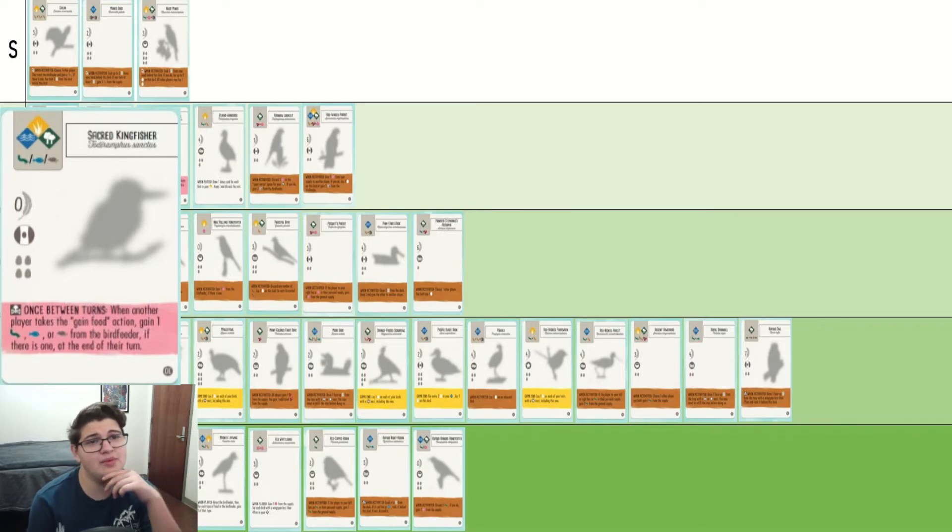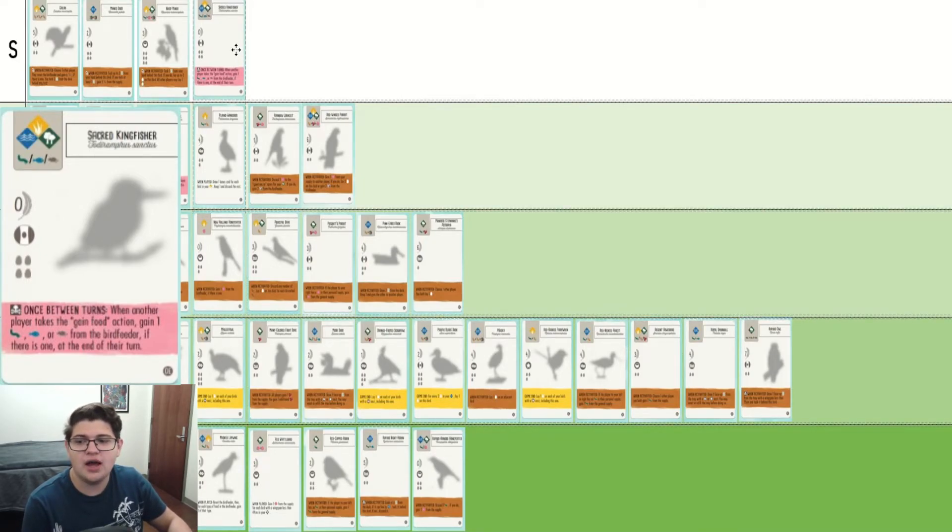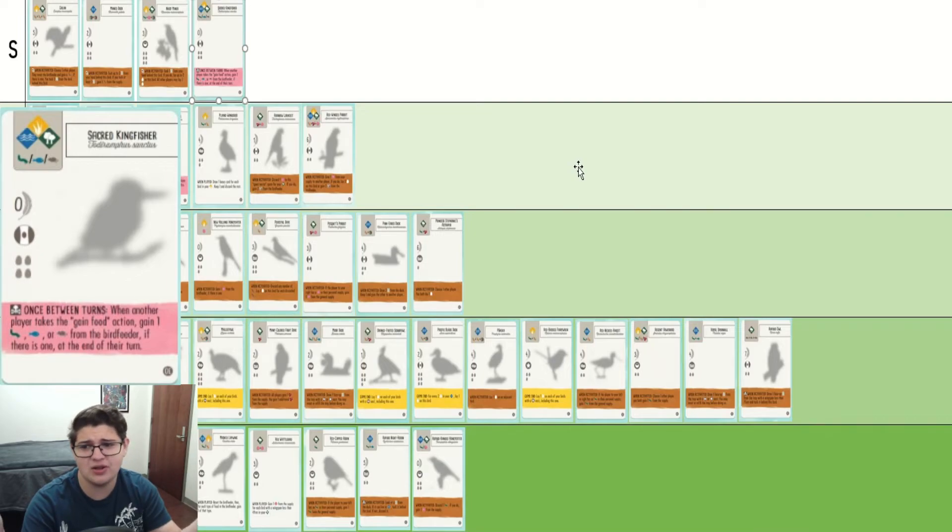Sacred Kingfisher — some people might debate with me on this, but I think this is one of the strongest birds in the game. If you play in groups of like four, sometimes three or five, this bird — if you get it out early and you have some other source of food — will get you a food consistently, like every round for the most part. You get to pick which food it is and it's so cheap and goes anywhere. Sacred Kingfisher is just a fantastic bird. The only thing that's bad about it is its victory points, but it has fantastic egg slots, can go anywhere, low food cost, and a flexible power.